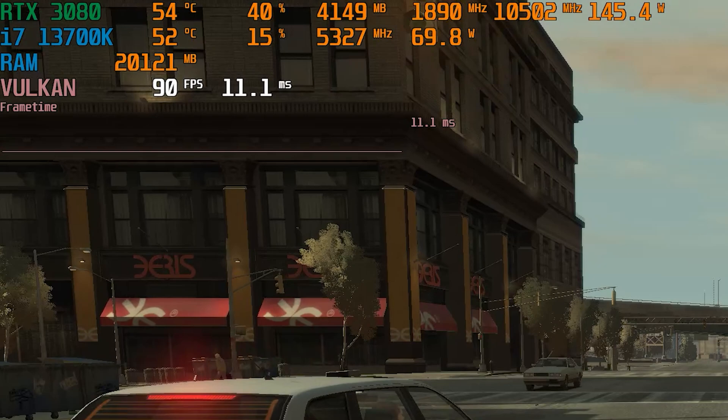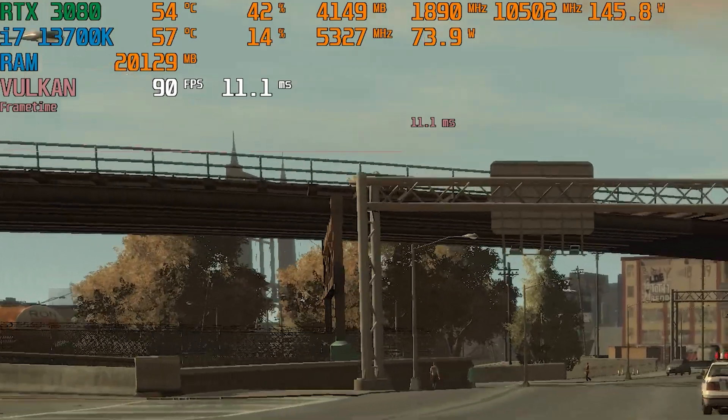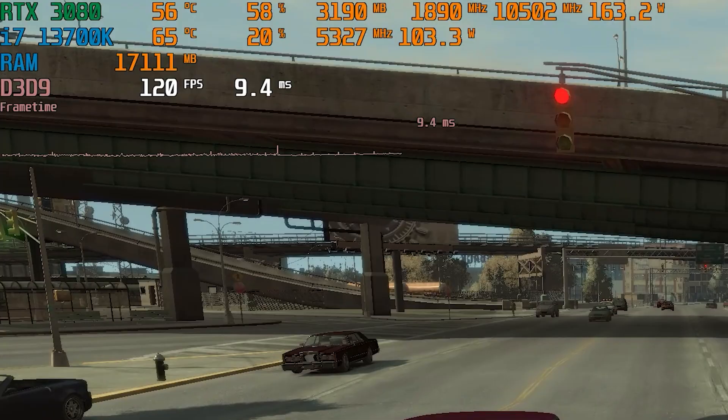I'd wager this is a much better gaming experience, as 1% lows are much more important for performance in my opinion because they signify how smooth the game is running. A lot of modern titles have absolutely awful 1% lows — looking at you, Unreal Engine 5. This is why 1% lows matter so much, because you don't want your game stuttering all over the place. Locking GTA 4 to 60, 70, or 90 FPS gives a much better experience than leaving it unlocked with a stuttery result.